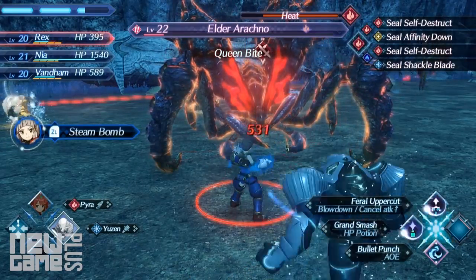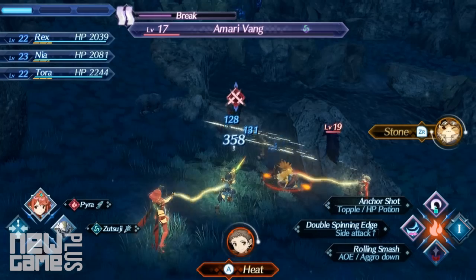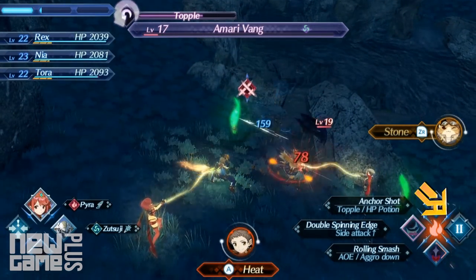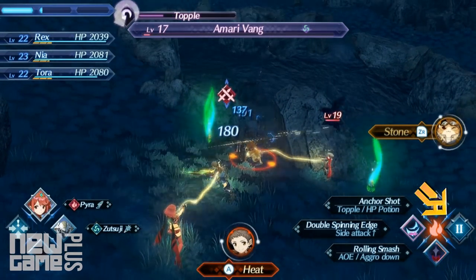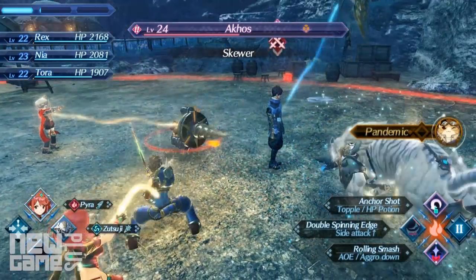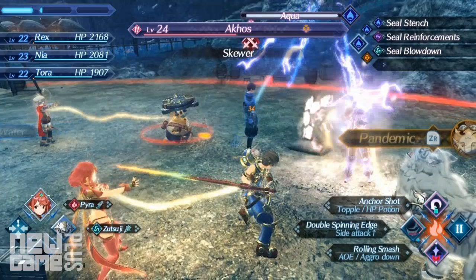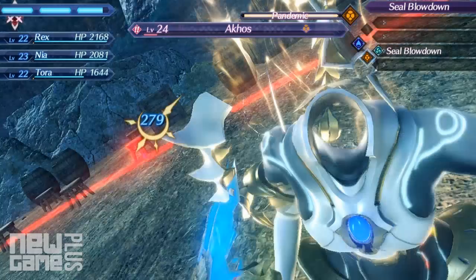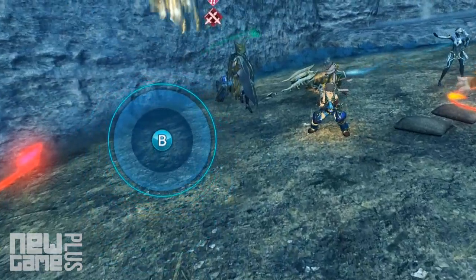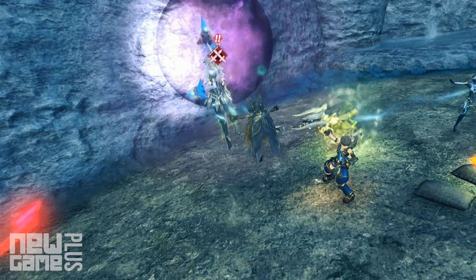Once it is ready, the prompt to press ZL or ZR will appear. As the party leader, you can check your current special charge meter on the bottom right of the screen, to the right of your currently equipped arts icons. To successfully pull off a blade combo, the initial special must be level 1, the second a level 2, and the final one a level 3. Once the first special lands, a combo list will appear on the top right of the screen showing what paths you can take to trigger a sealing effect. After the stage 3 special drops, this will result in inflicting a sealing effect, causing mass amounts of damage and status ailments based on the element of the blade used to deliver the final special.